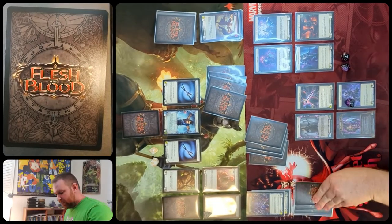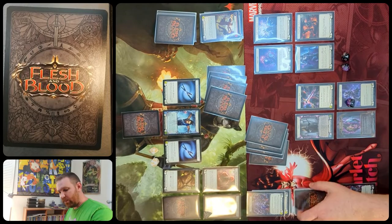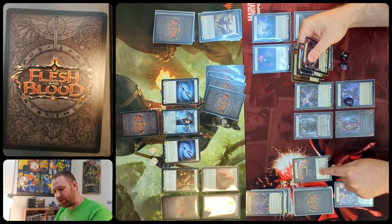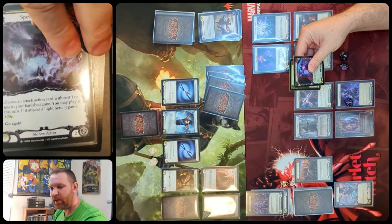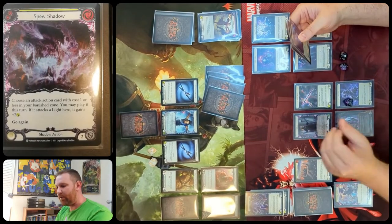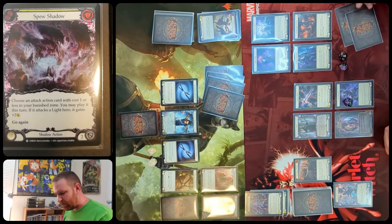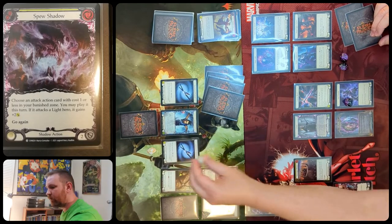Chain's two soul shackles banish two cards, neither of which can be played from banish or have blood debt. Chain starts his next turn pitching two and playing spew shadow, choosing an attack in his banish zone with cost one or less to play this turn. That is a non-attack action card, so Lord Sutcliffe triggers, dealing one arcane damage to each hero — putting Chain down to 13 and Katsu down to 14.